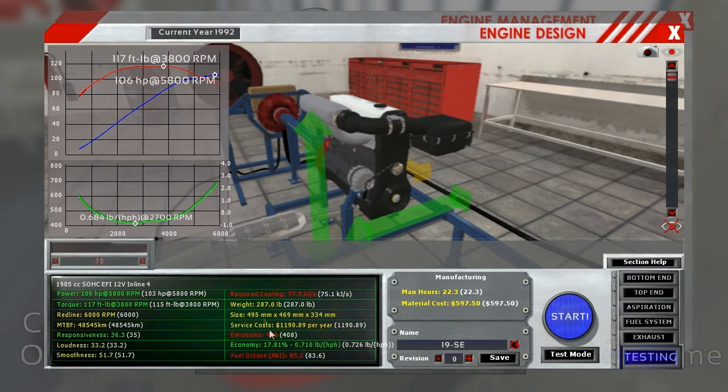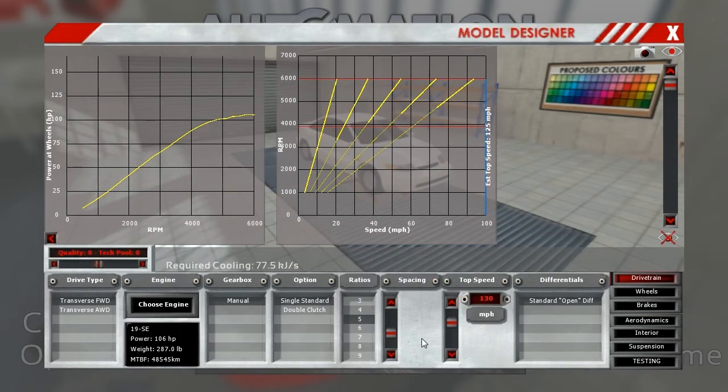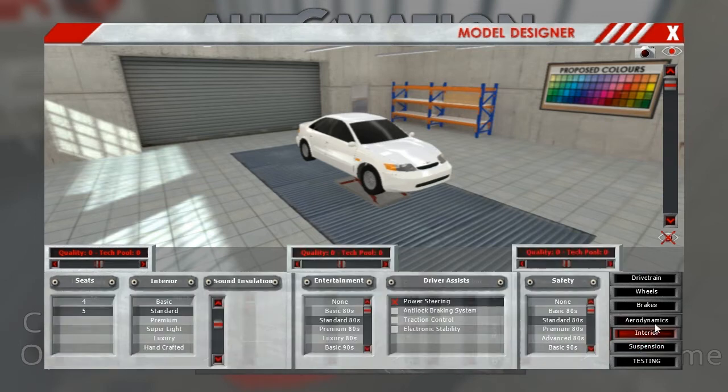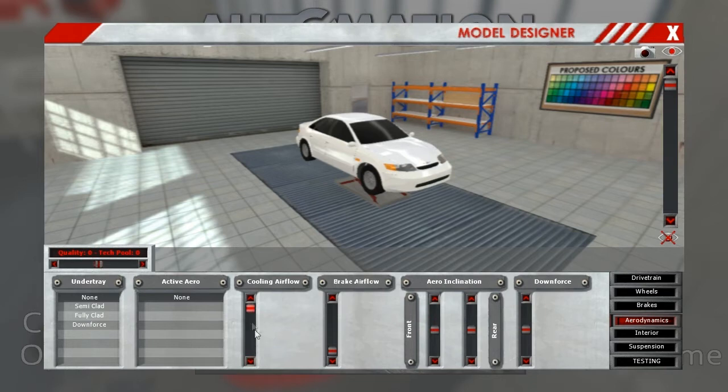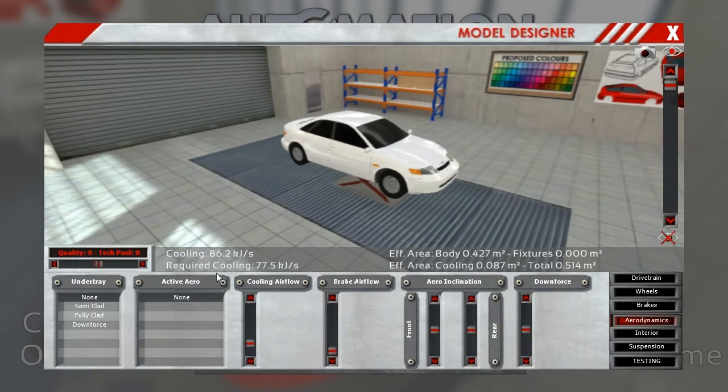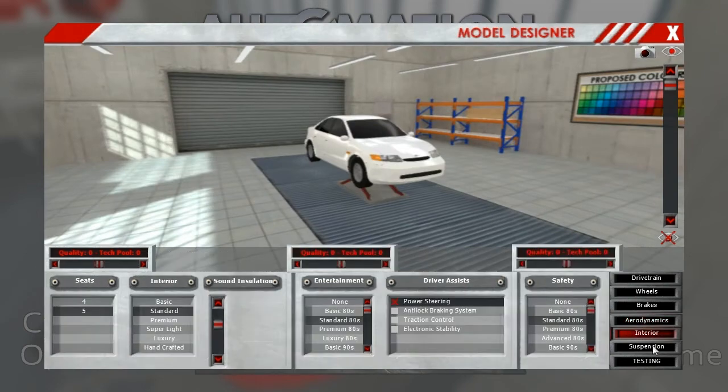Mouse cursor back - so 85.3 is close enough and I am using AKI. Let's save this. There's nothing really chassis-wise I was too concerned about, besides this cooling airflow, which should not be maxed. Apparently I missed this on a few of them, but we need to lower this down - this should dramatically improve the efficiency of this car, lower its drag. It's basically a bunch of wasted cooling.